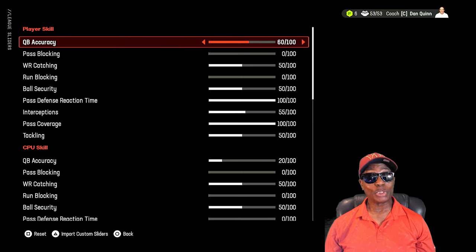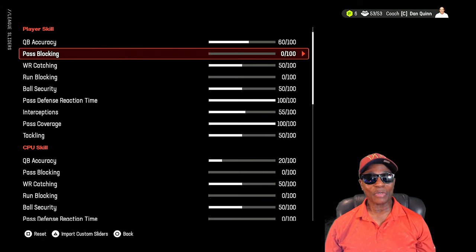At 60 accuracy you still have to read the defense — I've just closed the windows up a little for you. You still have to make good throws and read the defense, so 60 is a good spot where you can have fun and still throw beautiful passes. Pass blocking is at zero — I want these guys to go off their ratings. I feel like sliders bog the game down. Setting blocking to zero frees the game up, which is why my gameplay looks so much smoother. Same thing with the physics tackling slider — bringing it down from 50 removes clunkiness.